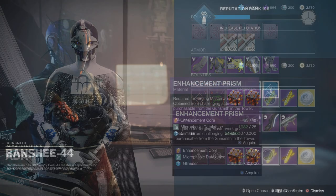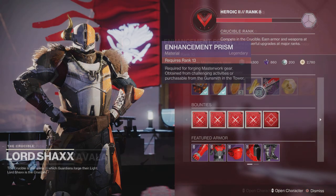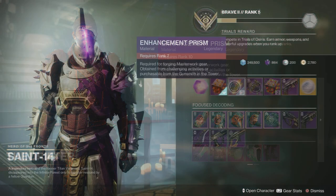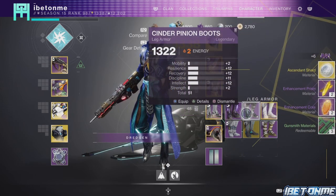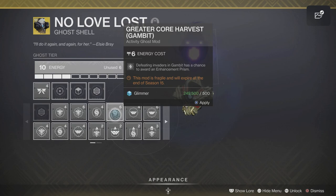The first way to get prisms is from Ada-1 and Banshee-44 at the tower. The second way is by ranking up your Crucible, Gambit, Vanguard, and Trials of Osiris ranks. The third way is by dismantling armor that's tier 9 or above.